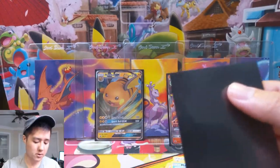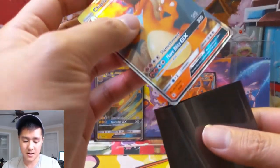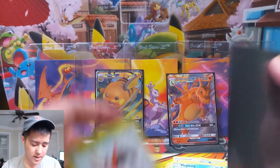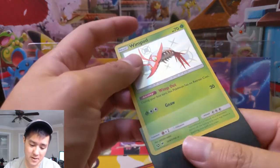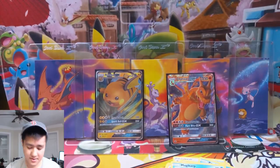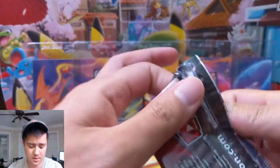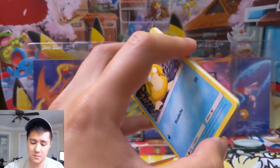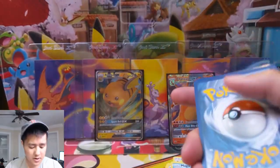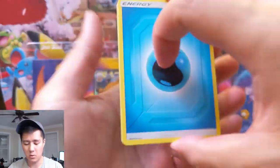Never going to complain about pulling a Charizard GX. While I think that art is better, this one's really cool too. And the shiny Whimsicott — with 'Wimp Out': during your first turn this Pokemon has no retreat cost. It's not a very useful ability, or at least I don't think it is.